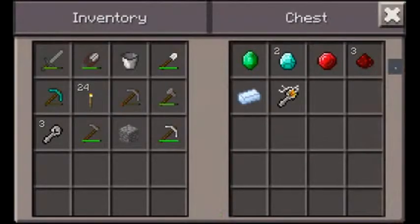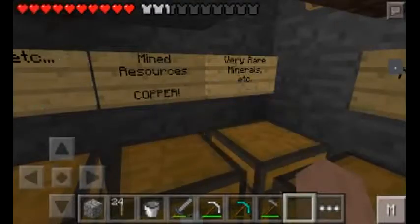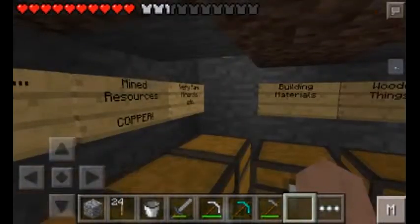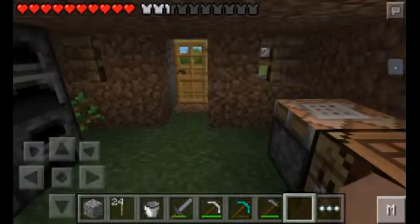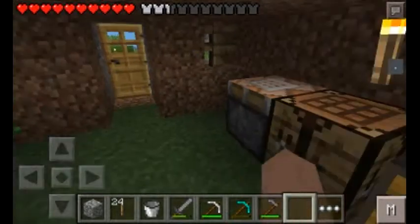I've also got this other chest here for very rare minerals - that's where I've got my emerald, diamonds, ruby, redstone, and the silver ingot. I don't know about the pipe really needing to be in there - it's valuable enough, you can stay. And then I've got everything else: building materials, wooden items.